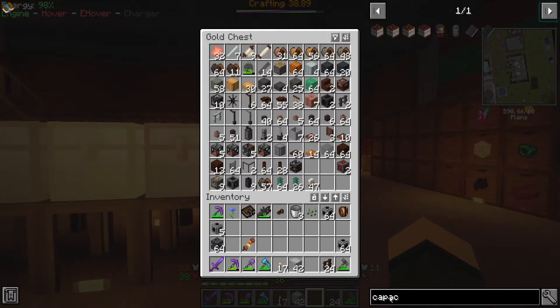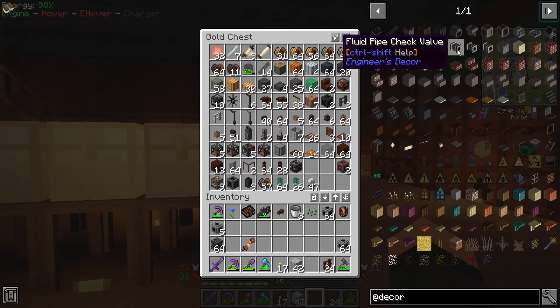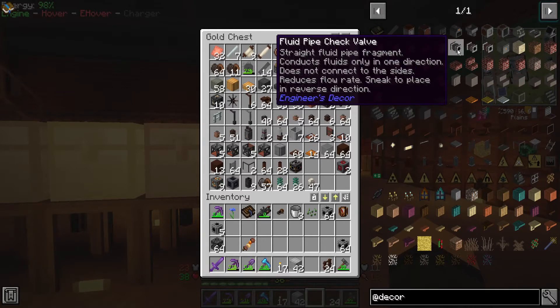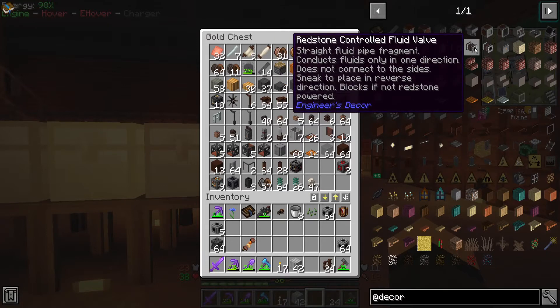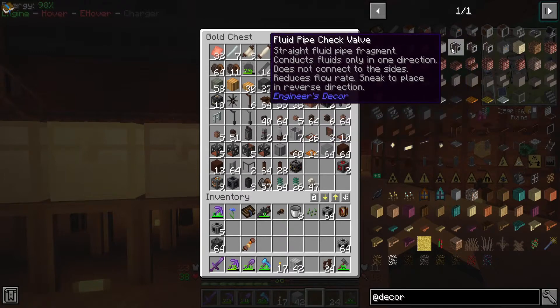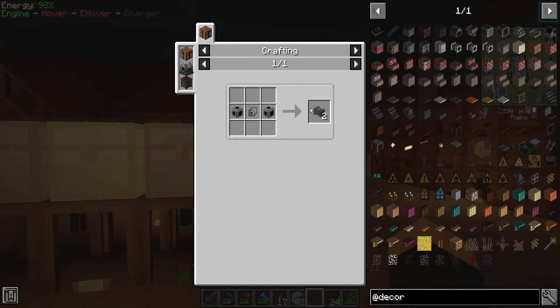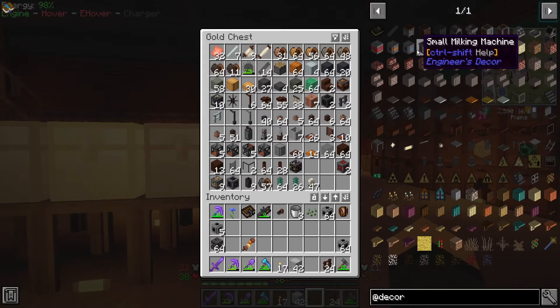Did I make any of the decor pipes? Engineer's Decor actually has a few different things. Here we go — fluid pipe check valve: straight pipe fragment, conducts fluids only in one direction, does not connect to the sides. Sneak to place in reverse direction. We have a controlled fluid valve and analog valve. This one might be handy in the future. I tend to do my pipe networks in a way where I don't have to worry about check valves and stuff.